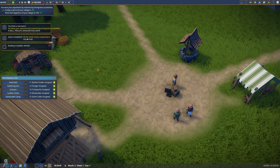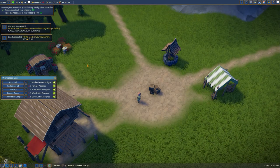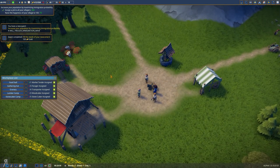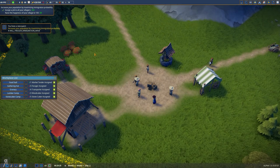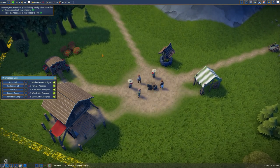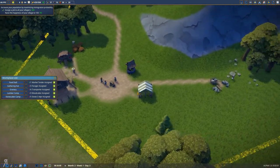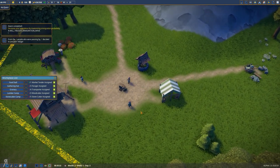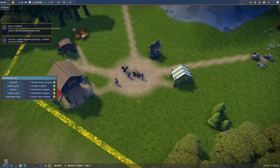We have a new quest: increase your population by maximizing immigration probability — in other words, assign a job to all your villagers. That's what I've done. And raise the happiness of your village to 100 — it has to be 100 from 56. Wow, they're actually increasing their happiness quite a lot — by six every couple of seconds, which is actually really nice. So hopefully if it actually continues like this we will be in a really really good position. There we go — it did it! Fantastic. From the one person passing by, one decided to join your village. So we have an additional villager now that has joined us.